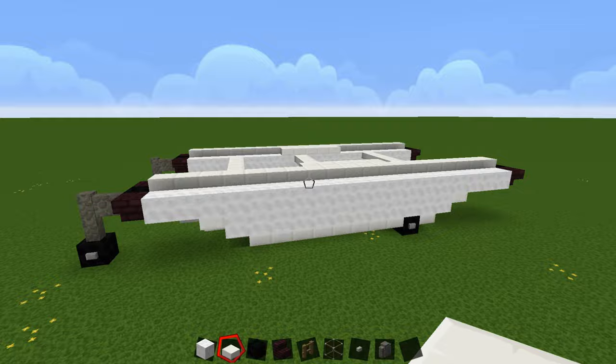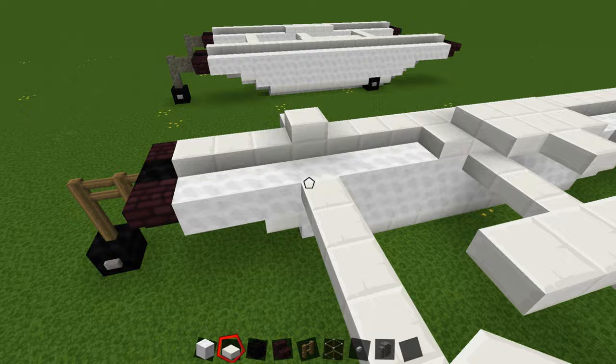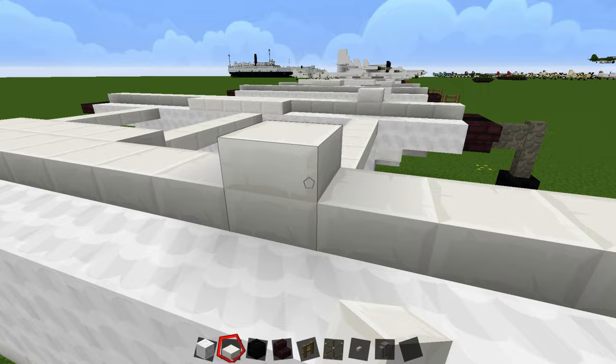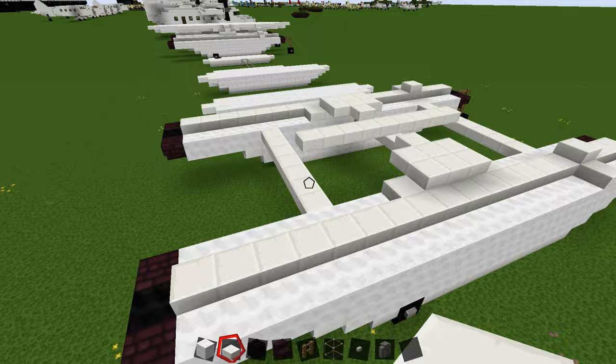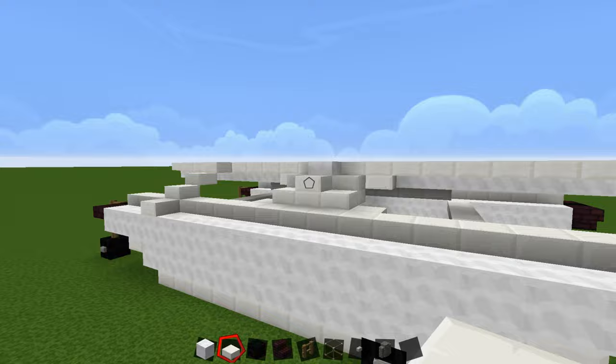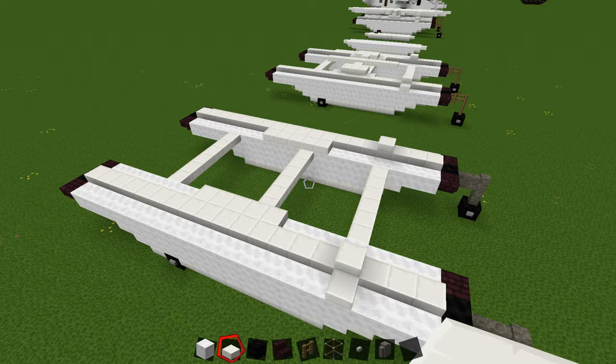That basically lays down the float connections. On the first beam, this is where your first connection point to the actual plane will be. Double the slab up and have a slab down here — right in line with this beam — make that a double slab and add another slab. The other connection point is already within the landing gear section we built earlier. I do have to rebuild the top part, so now we're going to build the base of the fuselage again to make sure everything lines up.